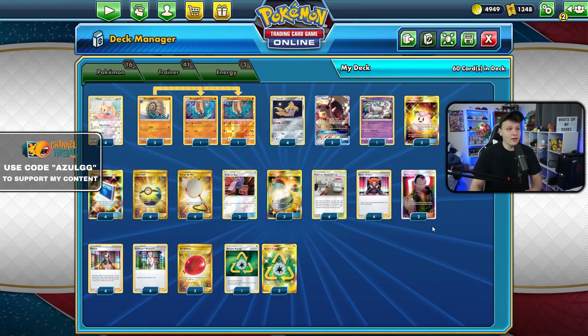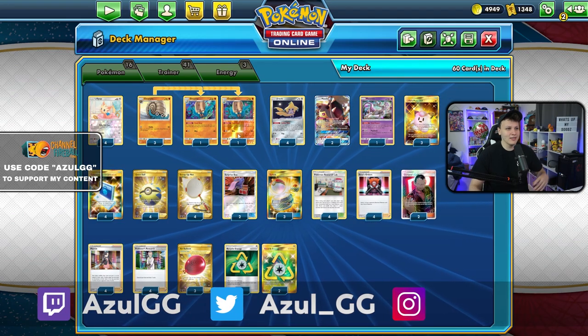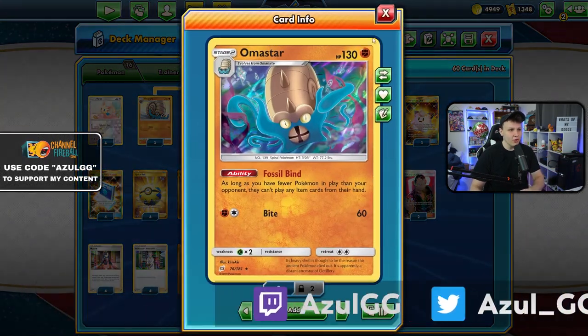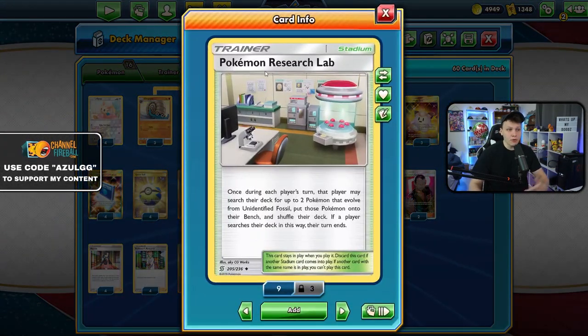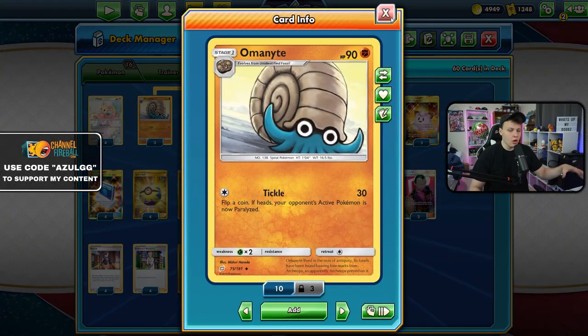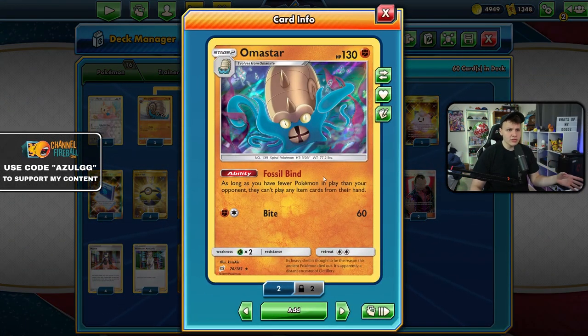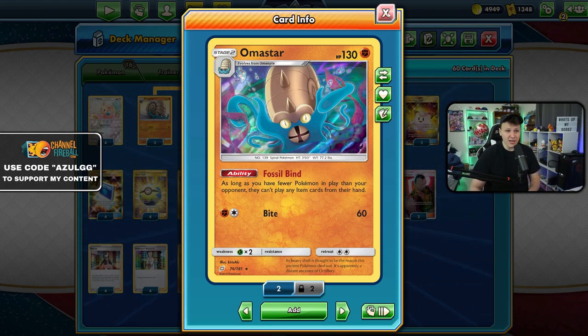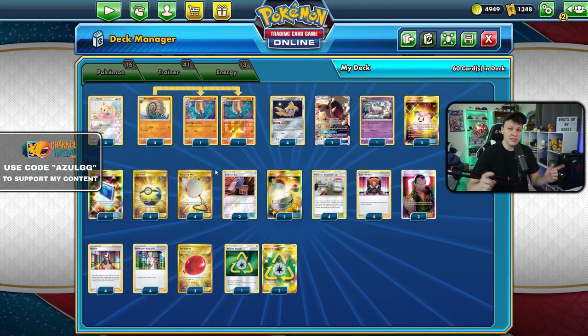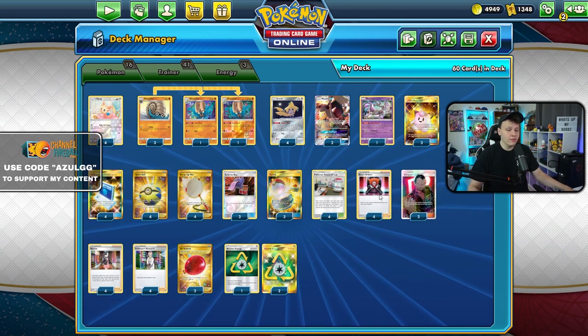What is going on — today playing some games with Omastar Lilipup lock. The way this deck works is you set up Omastar through the Pokémon Research Lab, search your deck for two fossil Pokémon, put them into play — your turn ends. Then you evolve one of them to Omastar, which says if you have fewer Pokémon in play than your opponent, they become item locked. When they're item locked, they can't play Switch.